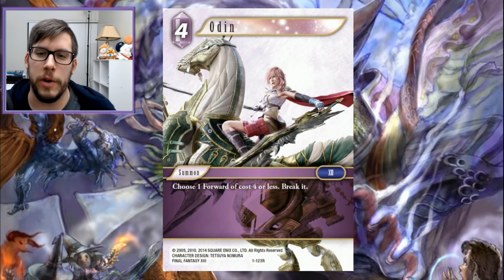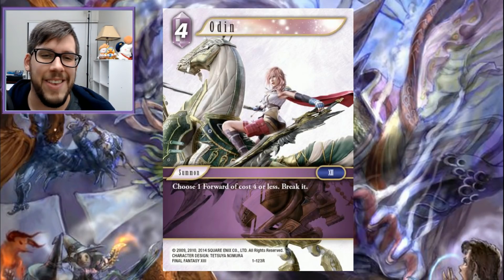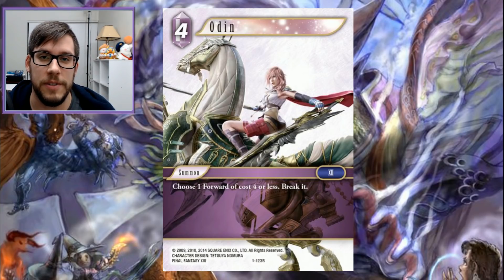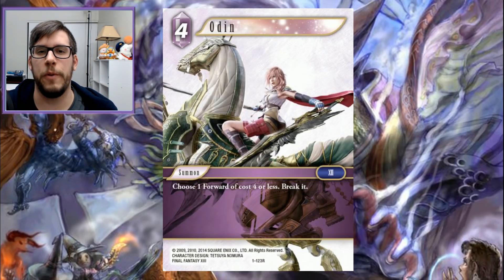So a little bit of a bait and switch here — we're going to be starting with Odin. I used him because that artwork is great, but this has got to be one of, if not the most played summons to date. It's been good since Opus 1 and it's going to continue to be good. If you haven't picked it up foil and you're hunting foils, you probably should pick it up now.